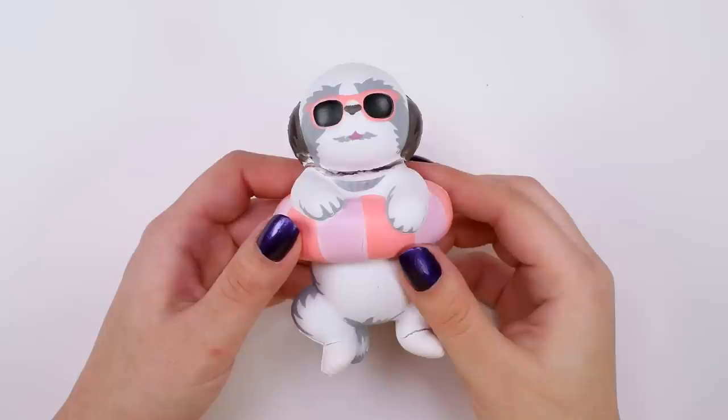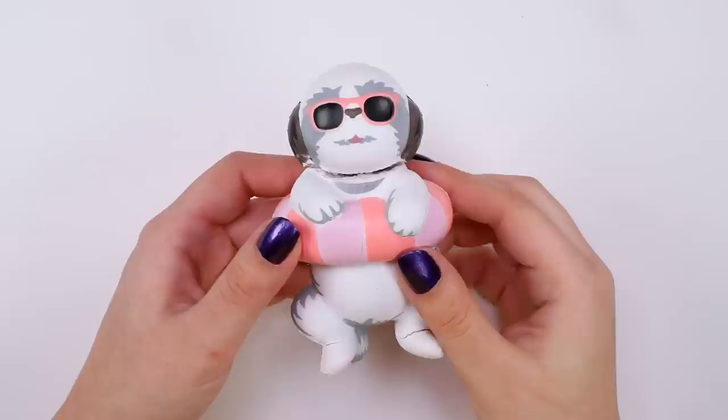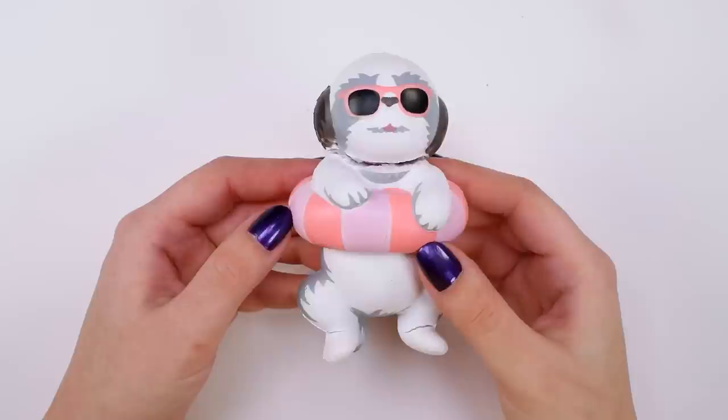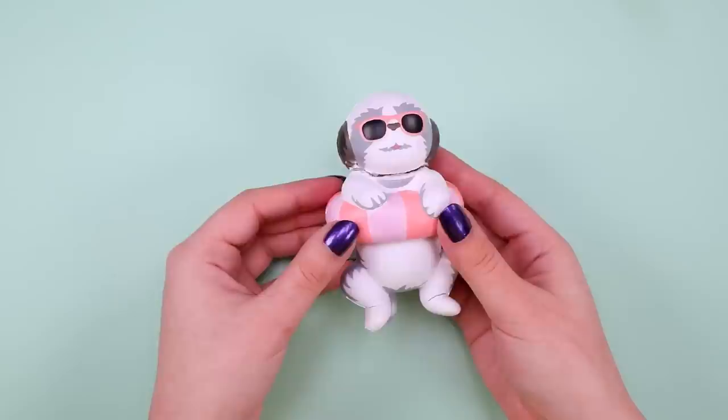I'm gonna start with this one just to get it out of the way. Maybe it's just me, but I find this squishy to be incredibly creepy. It's clearly a dog in an inner tube, but the gray makes it look like an old man and its body resembles a human baby. Its neck has a big rip through it, there's a random hole, and another massive tear. The squishiness kind of sucks — it's verging on stress ball material, which is one of the biggest insults you can give a squishy.